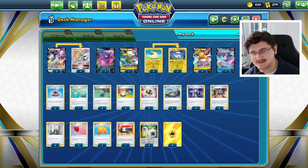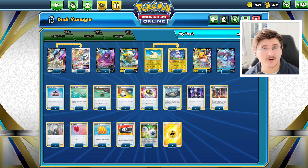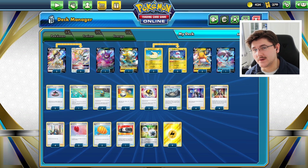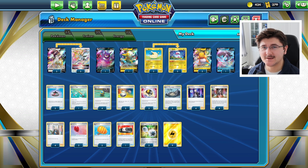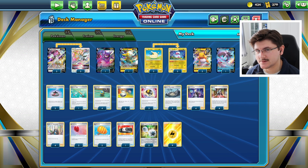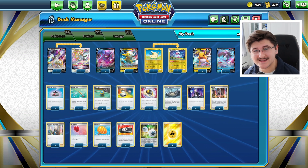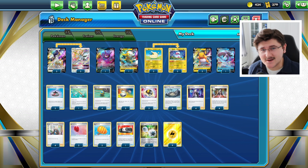Brilliant Stars has released. It's live here on PTCGO and I was fortunate enough to acquire all of the new cards and start building some of the new decks. All of the deck profiles and content is going to be streaming out here in the next week or two. If you guys are looking to pick up some Brilliant Stars codes, go over to ptcgostore.com and use the code CHILL5 for 5% off your entire order. Let's hop right into the video.